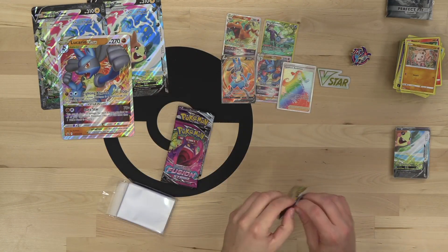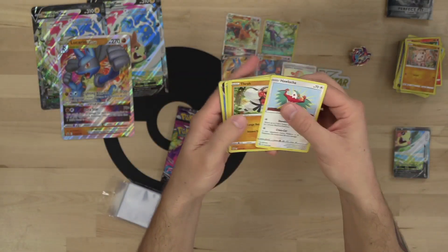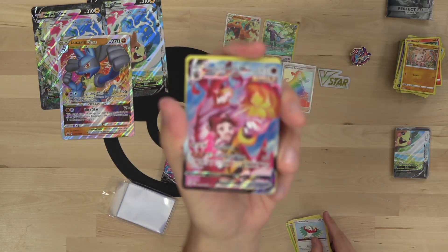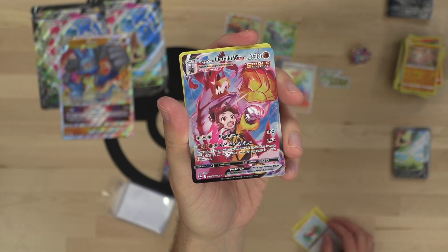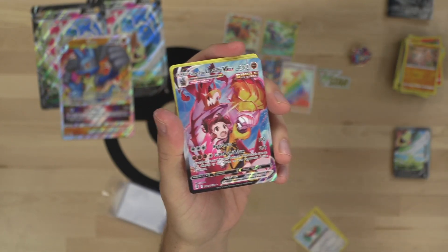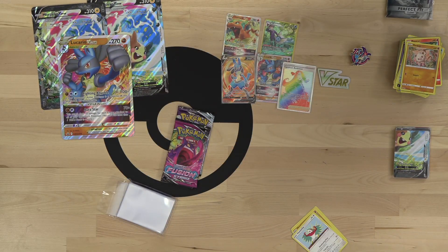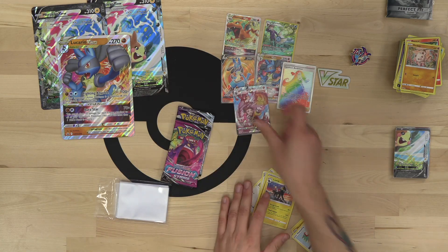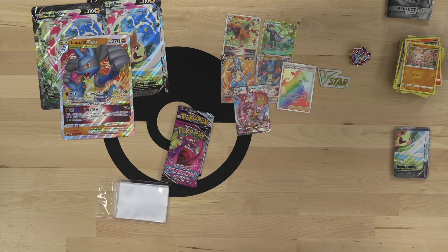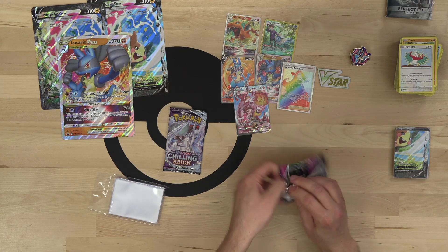I think I've done a complete 180 on the Unova monkeys — I'm now a huge Unova monkey stan. Scope that out — Single Strike Urshifu V Max alt art! That is pretty hype indeed. Look at how beautiful that card is. I used to think the Unova monkeys were goofy, but now I see I was just immature. The Unova monkeys are awesome Pokemon.